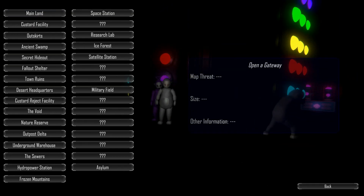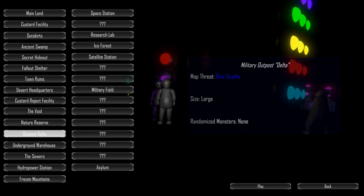So we're going to go back into the story maps and go to Outpost Delta. I like the new redesign of Blue Scythe — he looks very nice. Lumber creepy. Just everything about him looks very good.